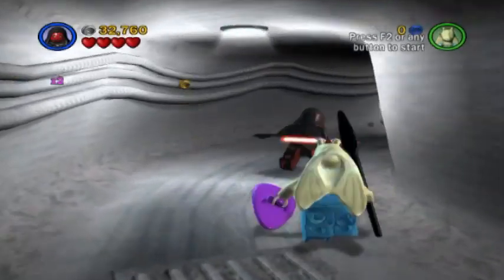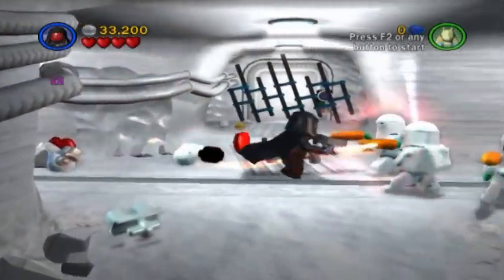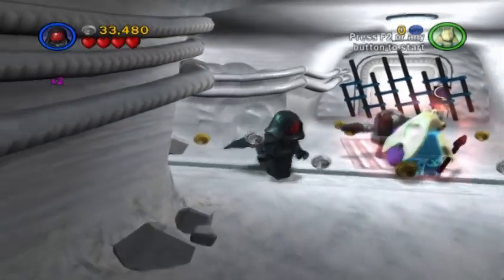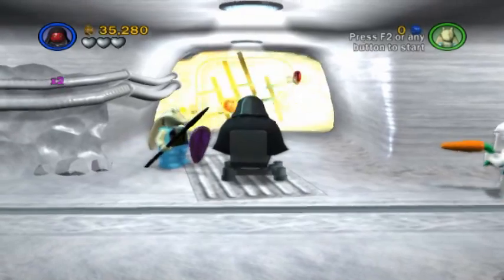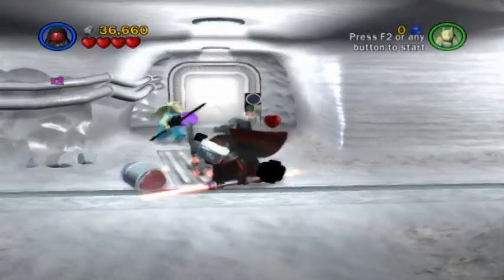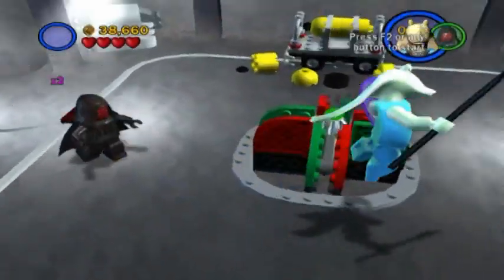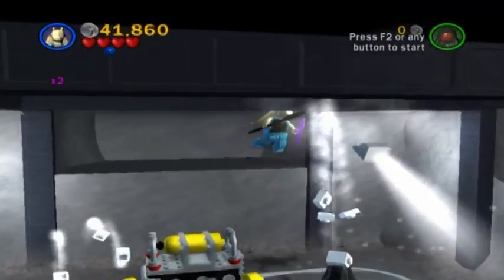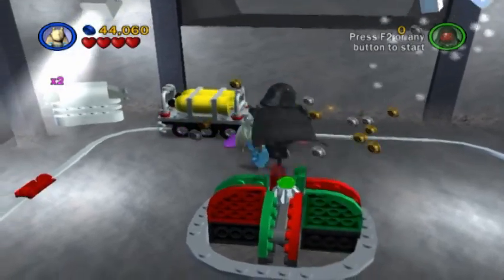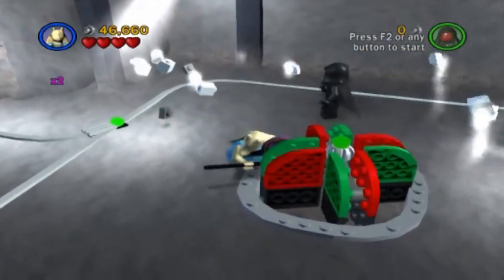I cannot really think of anything else to talk about, because this level is pretty standard as far as levels go. I should clarify something — although the disarmed troopers upgrade will affect the snowtroopers that are on foot, it will not affect the ones in a blaster turret, so they will be able to shoot at you. Just a little FYI. So heading into this room, we're going to switch to Captain Tarpals and jump up to find a minikit piece, which I apparently already collected. Although he doesn't appear capable of doing so, Captain Tarpals can in fact block blaster fire with that shield of his.